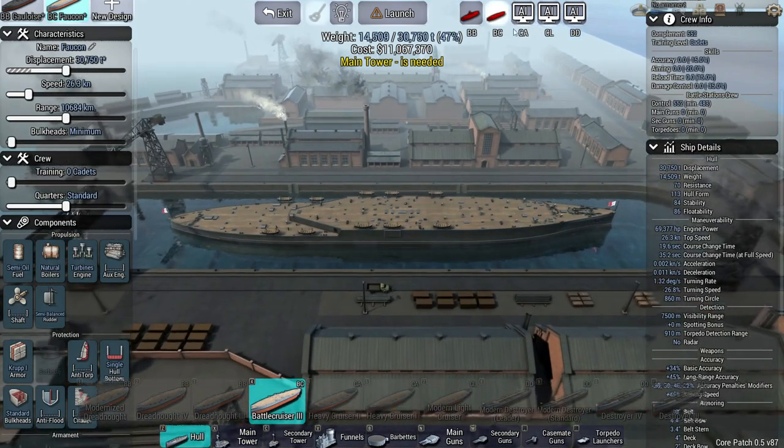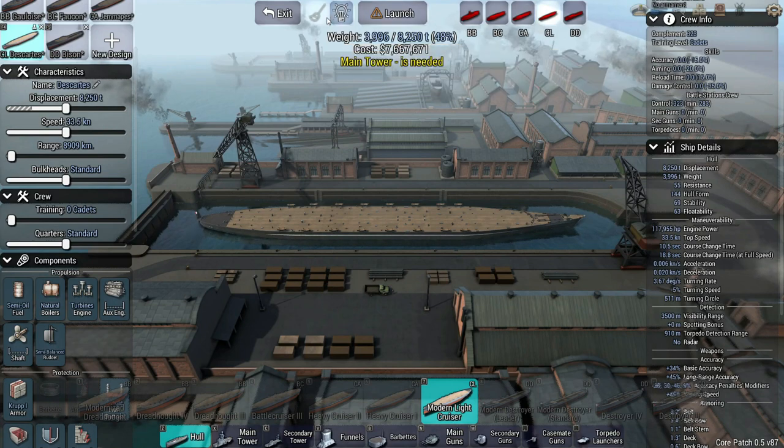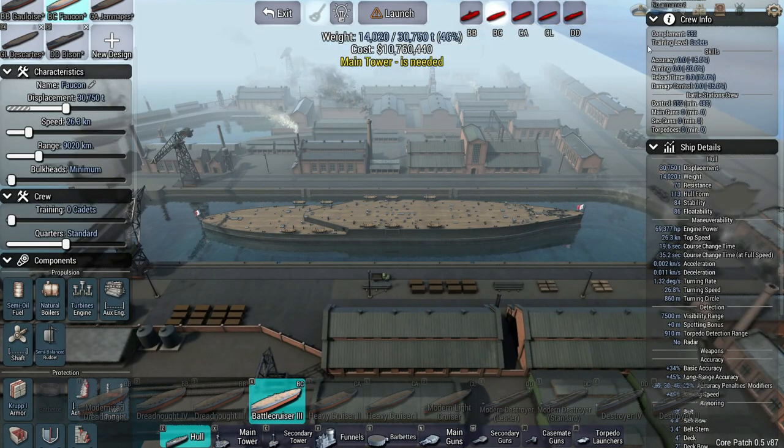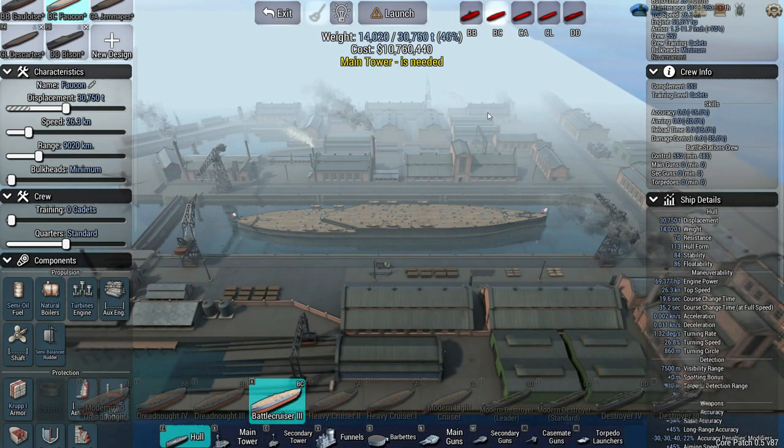That gives you a glimpse of all the new features, and of course we can go to the different ships and design them all. I could have had it on AI, but now I can hit auto design and tweak it if I want to. I will probably start playing this again now that we've got this big update. If there's anything in particular you want to see, let me know. We will be desperately waiting for the campaign, and I promise you the moment there's a campaign you will see plenty of it here on the channel. Let me know your thoughts in the comment section, hit that like button, and we will see you again soon. Thanks for watching.